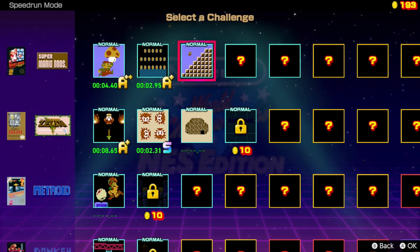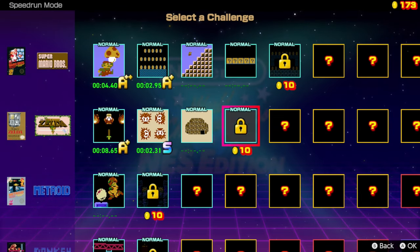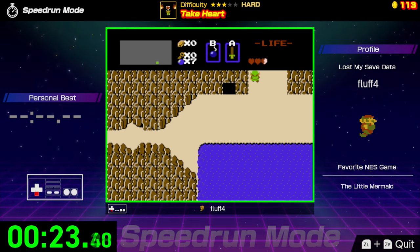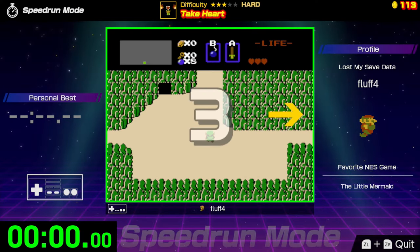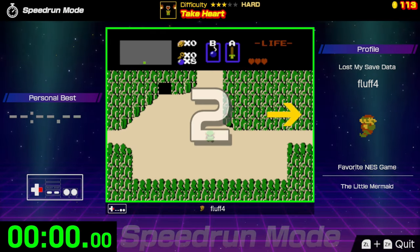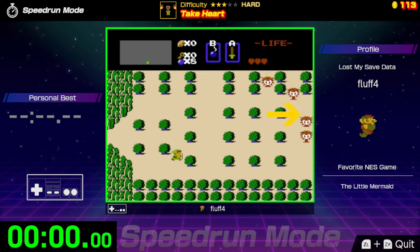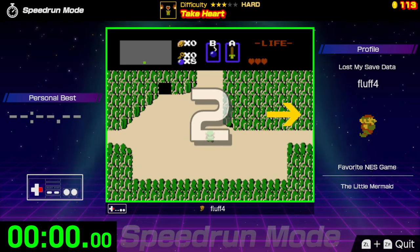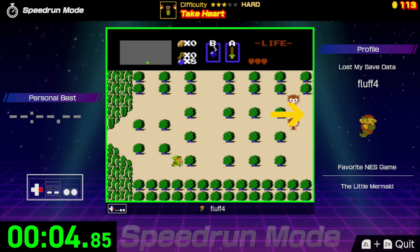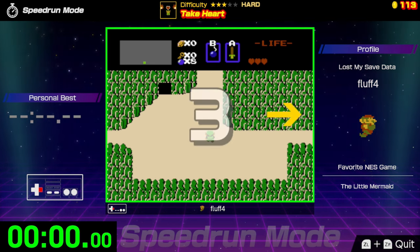You get coins, you unlock challenges, you keep running, you keep going. Maybe you're trying to do a run and you accidentally make a mistake. Well, you can just hit both bumpers and it'll restart the challenge. You don't have to go back to any menus, you don't have to go back to make your selections again. It's so nice and it's so fast. I love that. You can attempt the games again and again, as quick as you want, making fewer mistakes, learning the mechanics of the game.